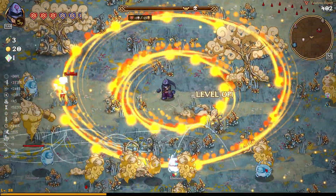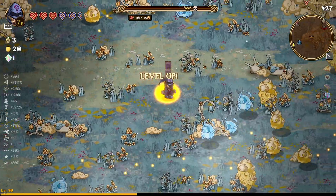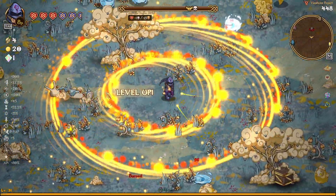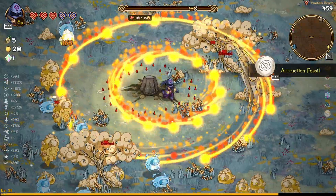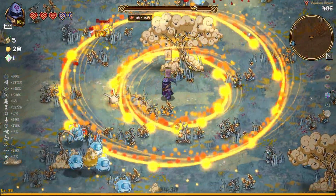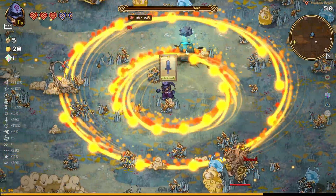We want as much duration as possible. We're going to go for projectile speed, which helps us deal more damage because the orbs spin around us faster — and the faster they spin, the more they hit things. We're going to grab the Attraction Fossil over here, which is very good for the early levels and will definitely help us get our second ascension up and running.